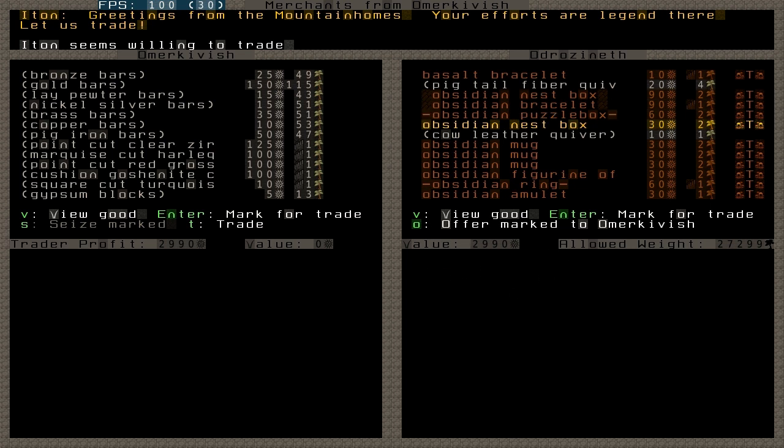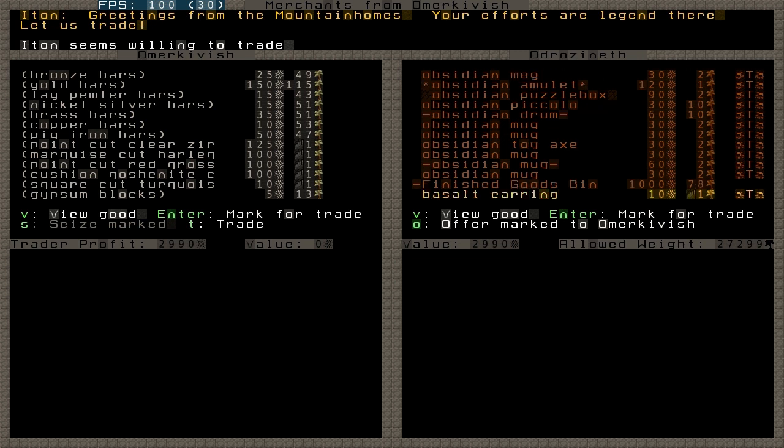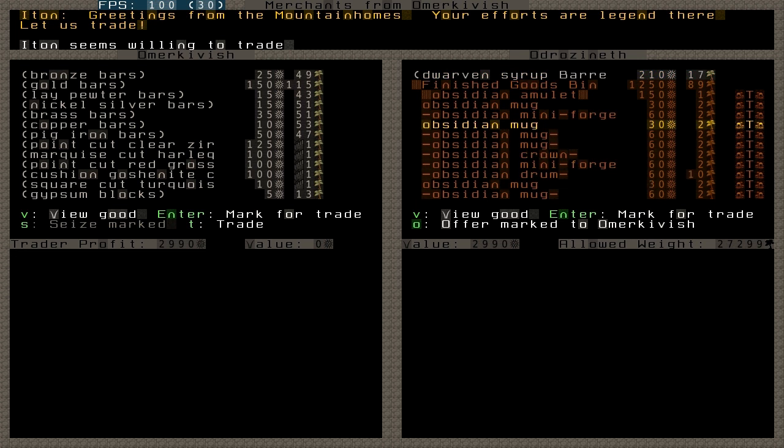I have about 3200 value here including the dwarven syrup. With my new appraiser I can easily go for at least 1500 to 1600 value, and with dwarves I can push a bit more. I can also trade just a few items at a time to see how it goes. Also, there is an allowed weight — the carrying capacity of the caravan — so if you are trading heavy items or the caravan is small they might not be able to carry everything. Here there is still plenty of allowed weight.